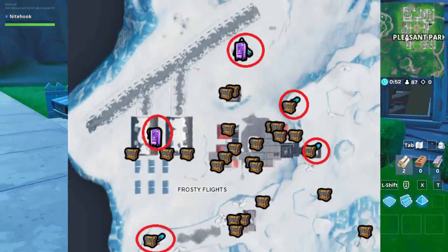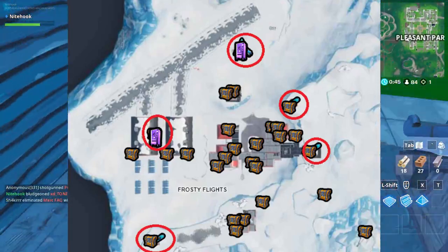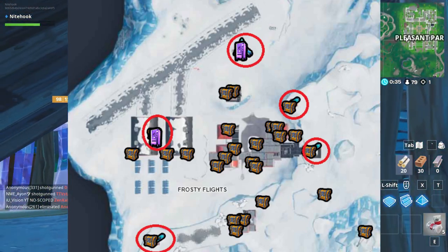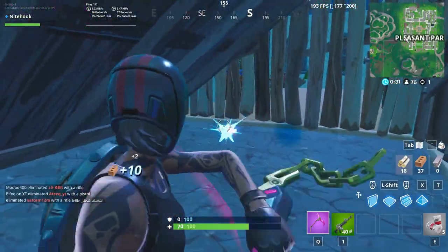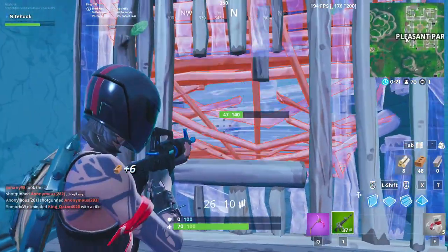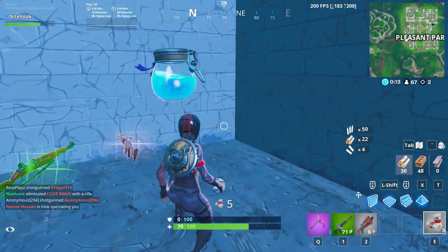Number one on our list is Frosty Flights, originally added in season seven when planes were first introduced. This is an air hangar which used to have planes and baller spots, but since none of these items are in the game they don't spawn here anymore, which is why the landing spot fell out of relevance. Frosty Flights has plenty of driftboard spawns nearby which make for easier rotations in solos and trios. Drift boards are one of the only two rotation options available in the current meta, and it also comes with 80 chests and two vending machines that offer great loot.